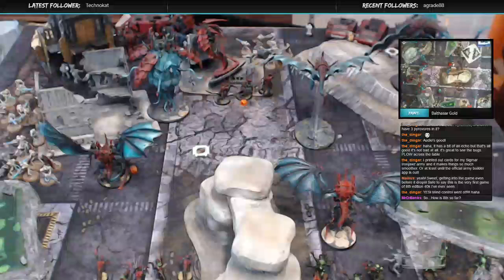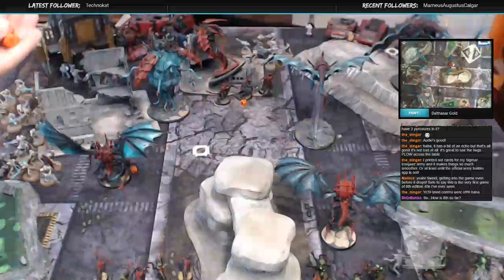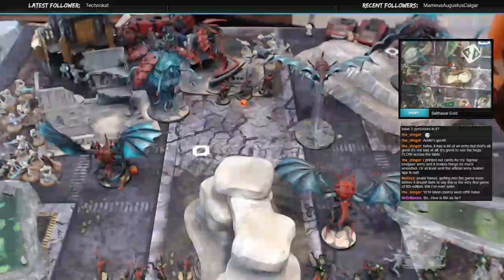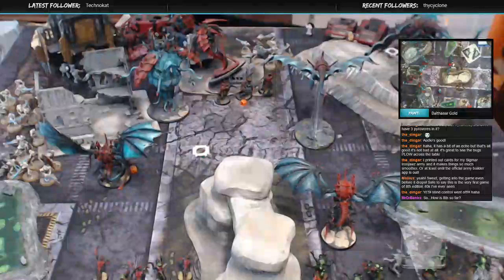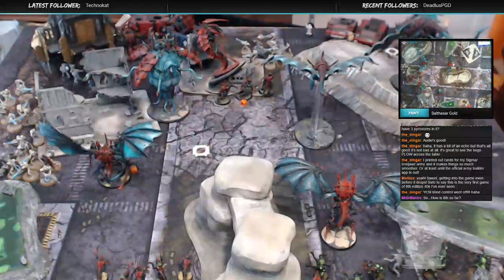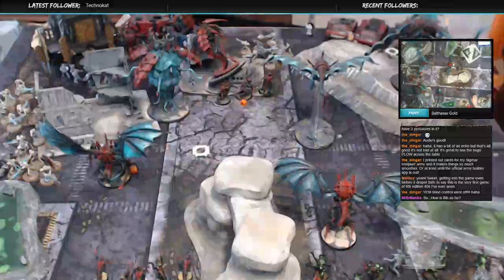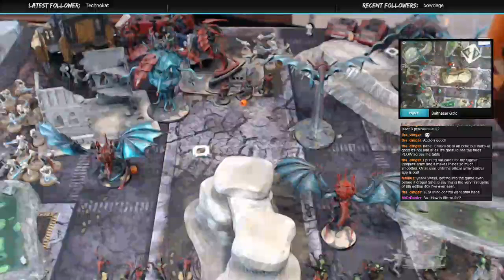I'm gonna get a bit of it. So I've got three hits. What's his toughness on the harpy? Harpy is T5 — let me check. No, T6. You got a bump on the toughness. Two wounds. Rend minus one. Let's see if I lost. Oops. No. Grounding check.